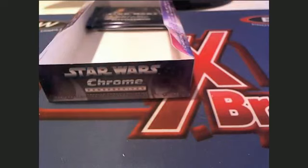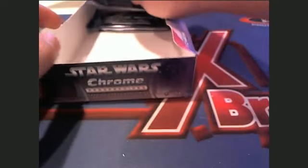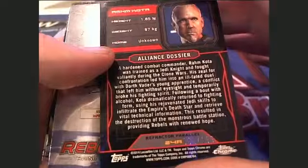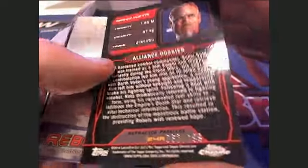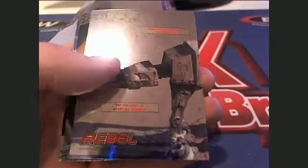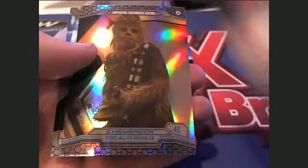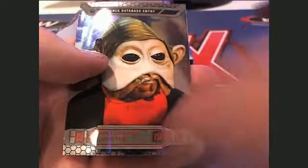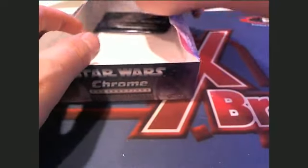All right, next up is Butch C. Butch C, this is you, sir. Here we go — alliance general, watch out. 62 of 199 — Butch C, coming out to you. Here's a rebel. Checked, buddy — not numbered. Here's a Chewbacca right there — not numbered or anything. All right, that is Butch C.